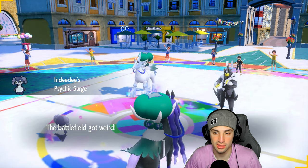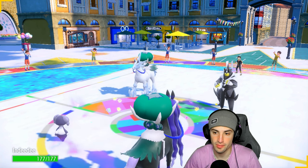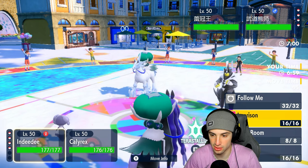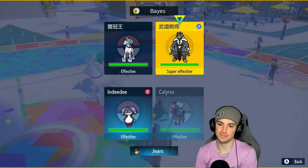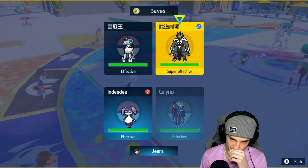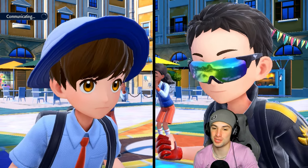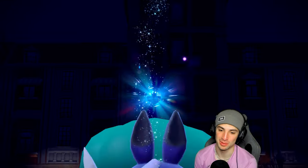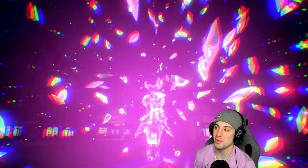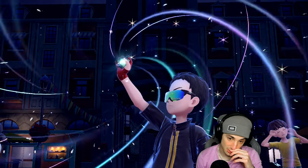I think I Tera Calyrex, go Draining Kiss into Urshifu, and Imprison Trick Room. I'm scared of Sucker Punch. I'm going to Imprison and Tera, then go Draining Kiss — you could be going for Sucker Punch, but are you really? I could set up Sub instead but let's play it safe with the Tera Draining Kiss. They end up Terastallizing as well — going Stellar Calyrex to get rid of the Psychic typing and try to pop Trick Room. We Imprisoned it.